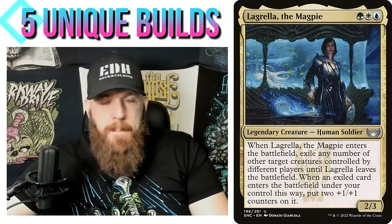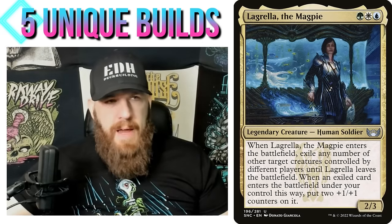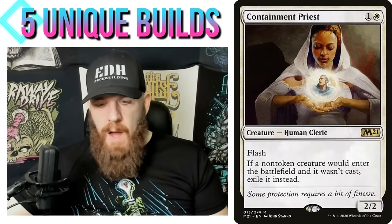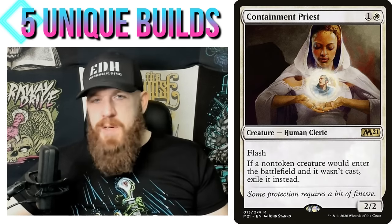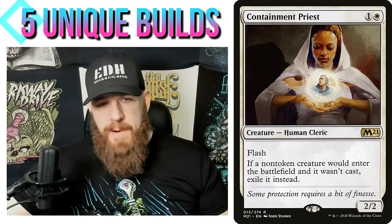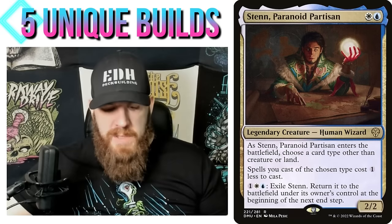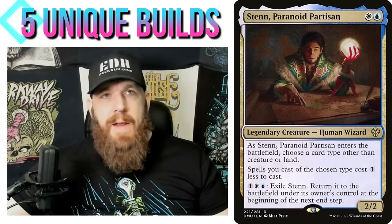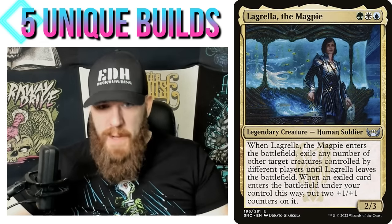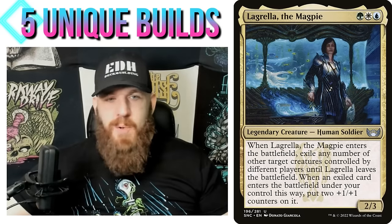Now let's talk about Lagrella the Magpie. I recently made a video about changing my deck-building style, and I mentioned a deck idea I've come back to a few times — essentially a Containment Priest idea where I exile opponents' creatures and they don't get them back. You could switch commanders for that deck. Boromir works because it's blue-white; Sten is another option. A few people in the comments of that video brought up Lagrella the Magpie, which is white-blue-green, though you could just do the white-blue version.